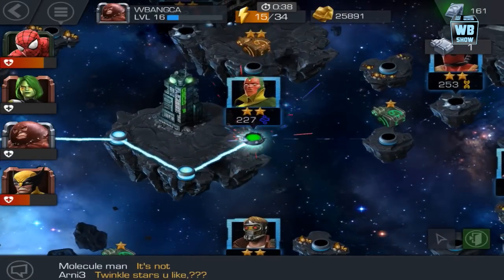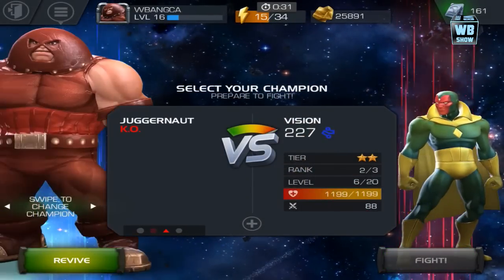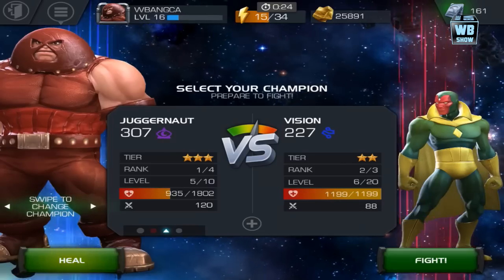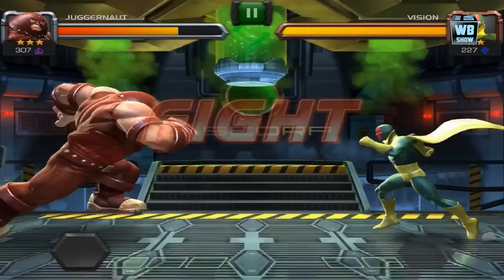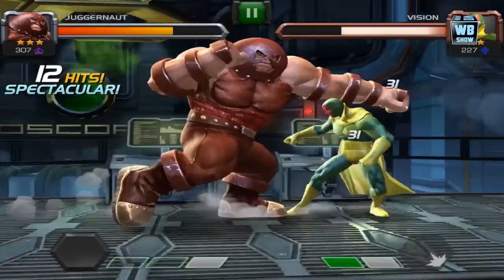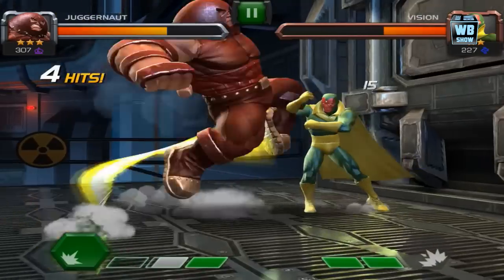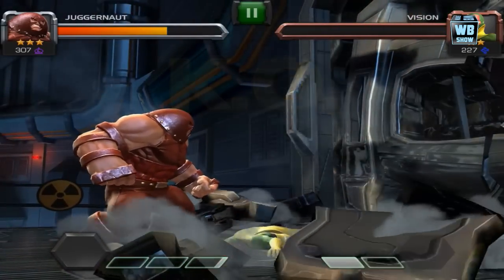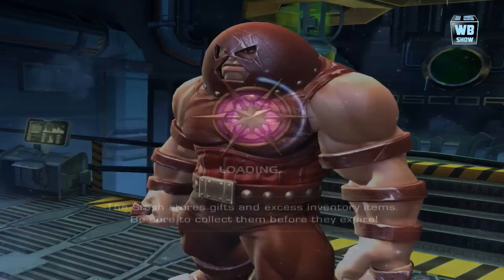We're going to have to revive Juggernaut unfortunately. Gamora is dead — let's see if we can heal Juggernaut. We have one heal and we're going to heal some more, then go into battle. The glitch made Juggernaut die unfairly — I'm tapping as fast as I can. Alright, we finished the fight! Juggernaut and Wolverine are our best characters since we've upgraded Wolverine to a pretty high level.